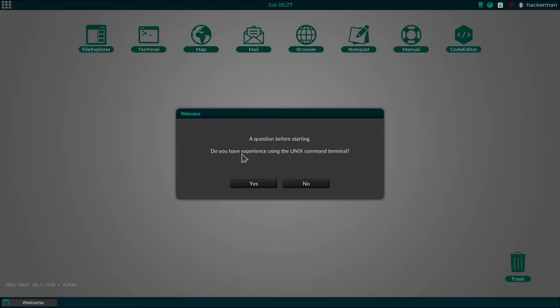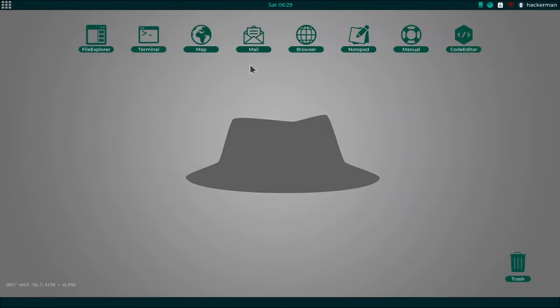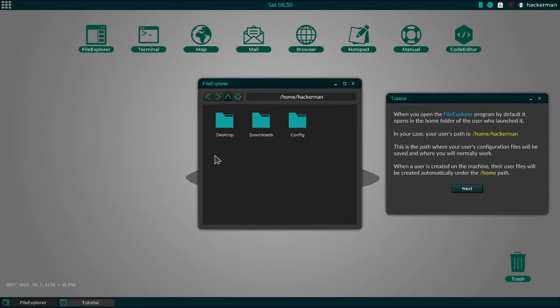A question before starting: do you have any experience using the Unix command terminal? I do. To continue, close this window and then double-click on the File Explorer program on the desktop. When you open File Explorer, by default it opens in the home folder of the user who launched it. In your case, your user's path is /home/hackerman. This is the path where your user's configuration files will be saved and where you will normally work.